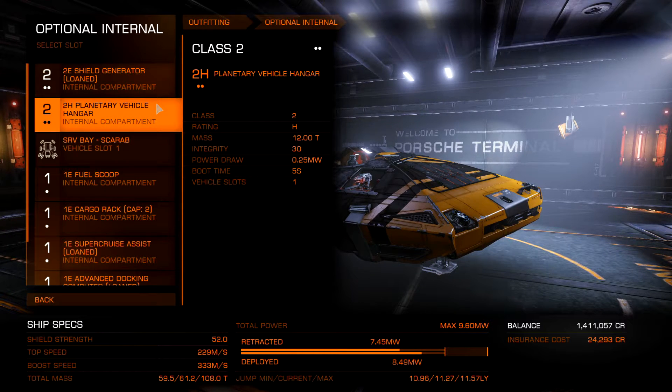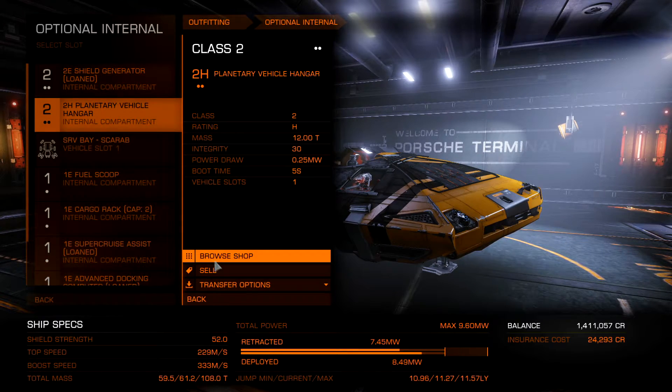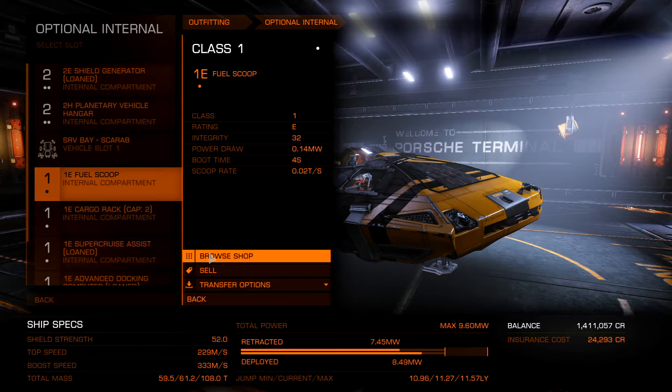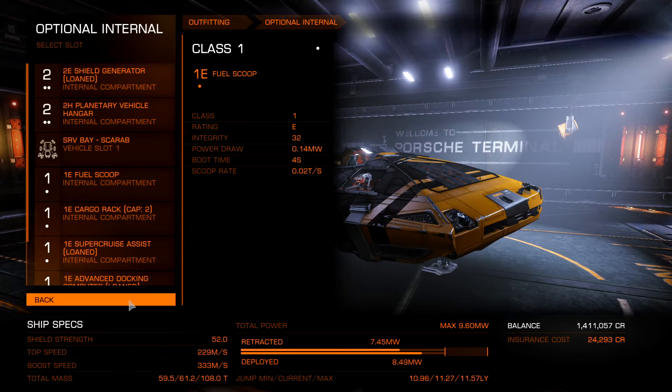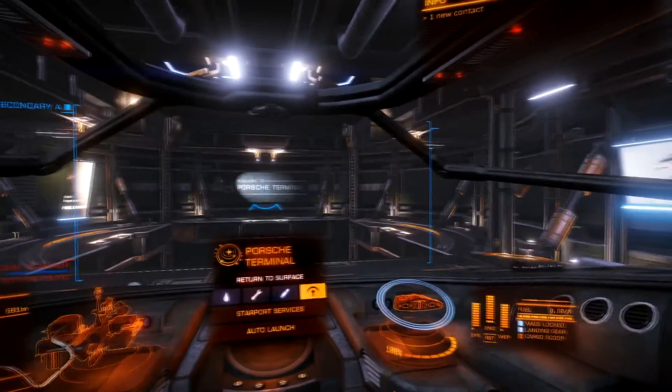Whoever you are who made that comment, thank you — you probably saved me days of extra searching before I figured this out on my own. To help anybody else out: if you're trying to get a vehicle hangar bay and you just can't seem to find one, you've got to click on the size two slot and then it should be there if it's available. Click on size one and it won't be there. Hope that helps — just something I learned and I want to pass that on to make it more easily accessible for somebody else running into that same problem.